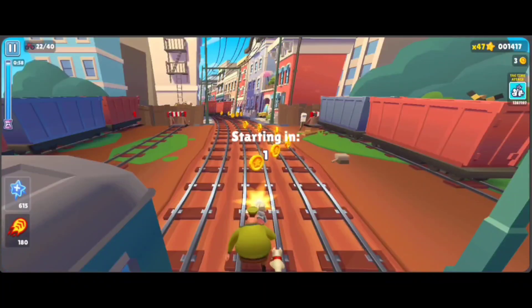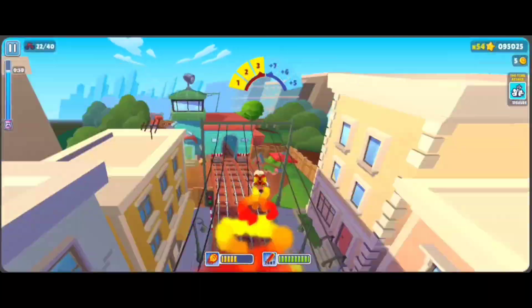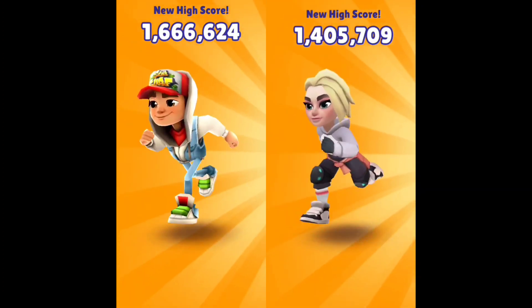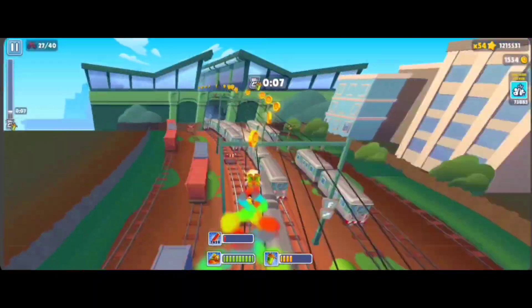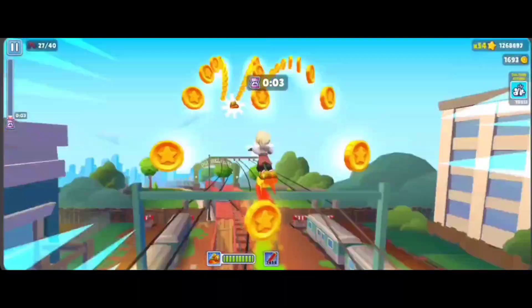Catrine, the 160th character in the game, is here to shake things up as the first rival character, challenging none other than Jake. It's an epic clash of surfers. The Catrine Rivals Challenge takes place in the vibrant city of Copenhagen 2023. To conquer each stage, you'll need a combination of skill, strategy, and clever use of power-ups.